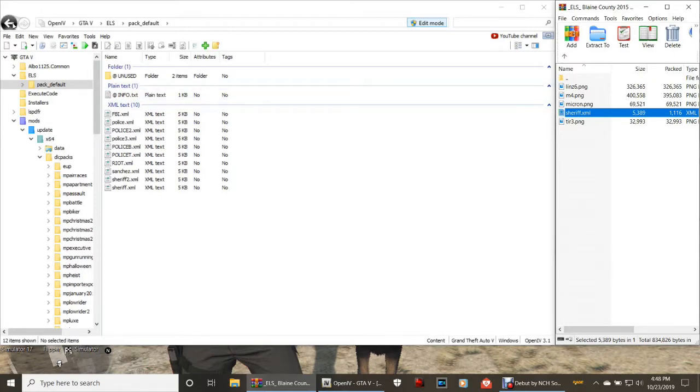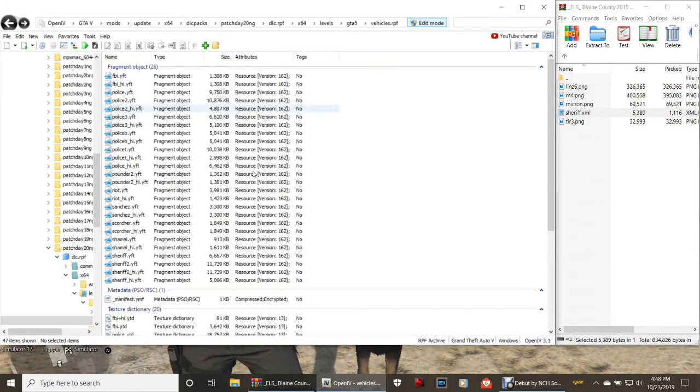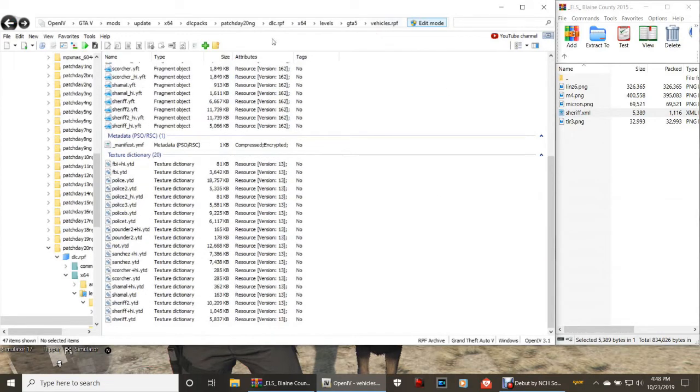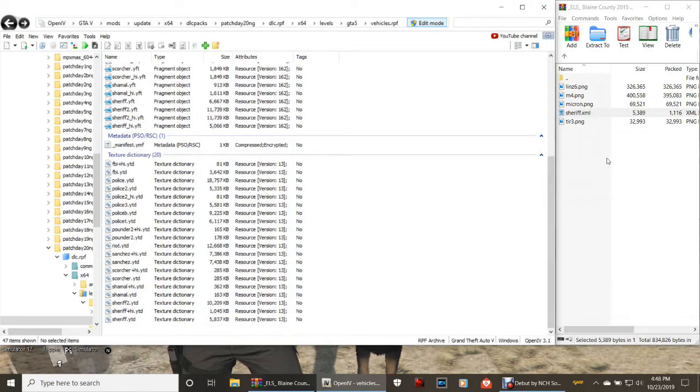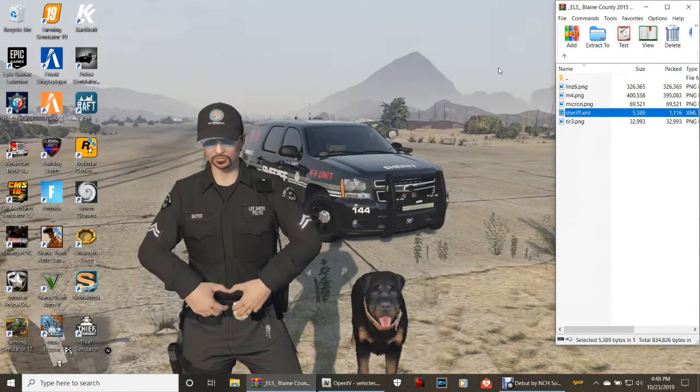Now go back to the vehicles.rpf pathway in OpenIV. Here's how you change the light colors. First, minimize your OpenIV. You'll see these little folders on your desktop: lens6, m4, micron, and tier3. Grab the lens6 folder, bring it over, and drop it somewhere on your desktop where you can see it. Right there — now you can see where it's making sense.